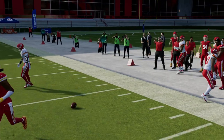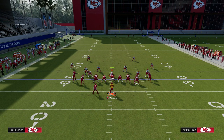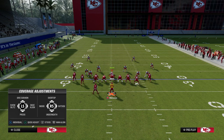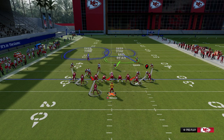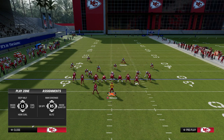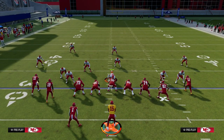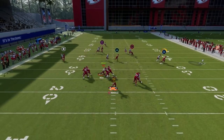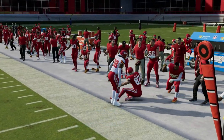Literally every single route in this play will beat man coverage consistently. They're going to have to have more help over the middle of the field — safety help over the top on the left side to take away the running back, their user to take that skinny post up the seam, and then help down to guard the slant. There's just a lot of adjustments they're going to have to do. And by the way, our first read is this quick baby out route to the tight end, which is one of the best quick routes to attack man-to-man coverage.